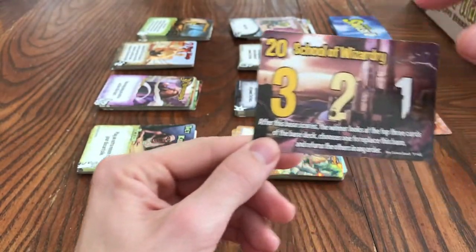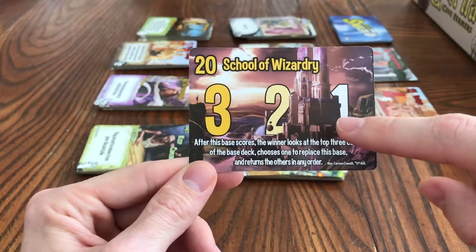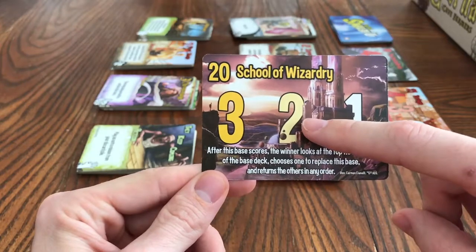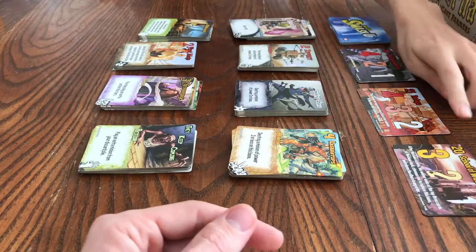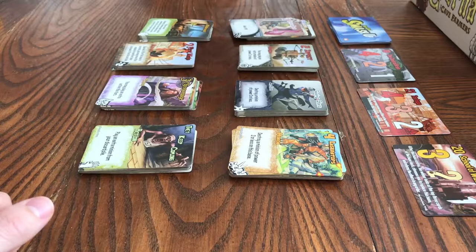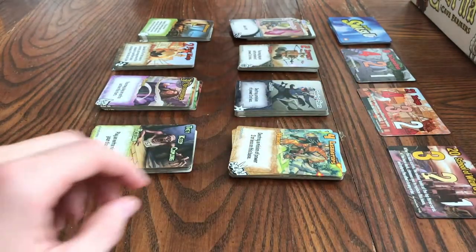After it breaks, you do the scoring: first place, second place, third place. If you tie for second, both second-place people get the two points and there is no third. Whoever wins is the one who has the most power points at that base when it scores — it's not about speed, it's about power. You need to have more power.